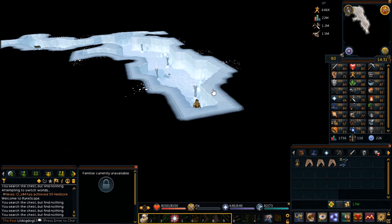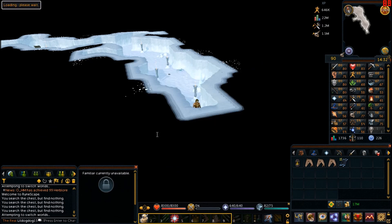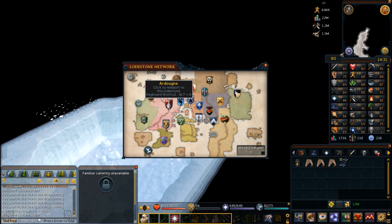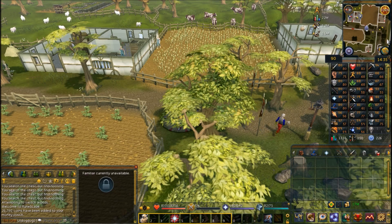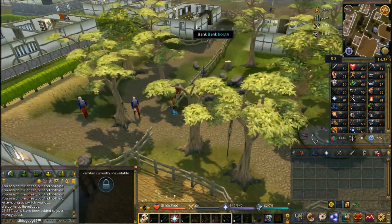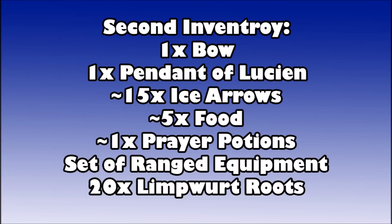Once you have the ice arrows, head back to Ardougne or wherever to go to the bank. I went to the Ardougne bank since we're basically operating from Ardougne. For your second inventory you're going to need a bow equipped, your Pendant of Lucian, and about 15 ice arrows in your inventory.